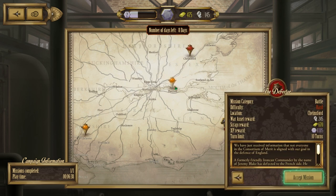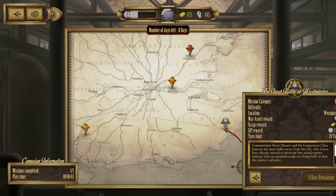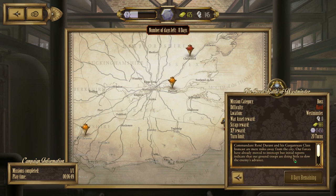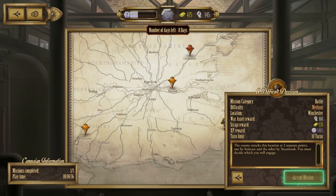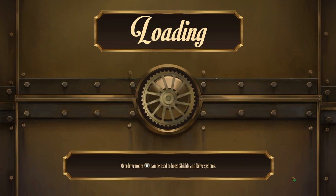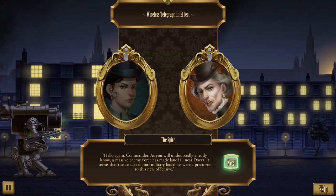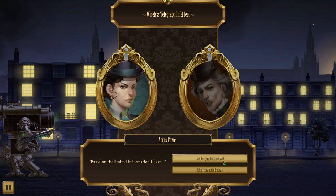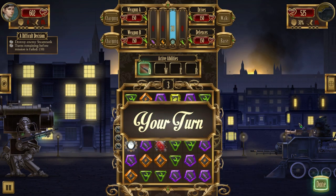Now we need to repair. We can go ahead and get an ability that should help us out. There is a hard mission but I don't want to do that. As you continue the game, you have eight days until the boss arrives — and once the boss arrives, it's going to be scary. You can choose between a steam tank and an Ironcast walker.